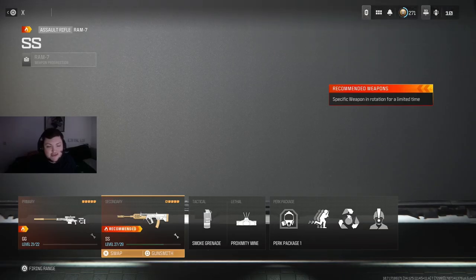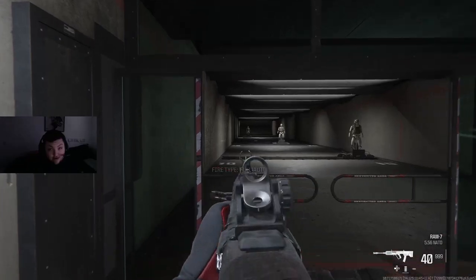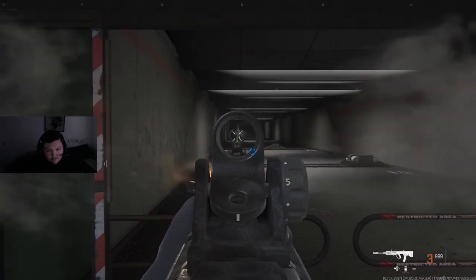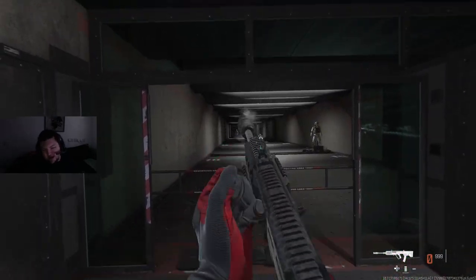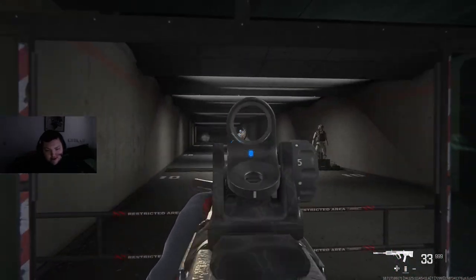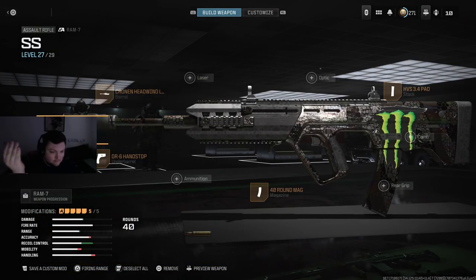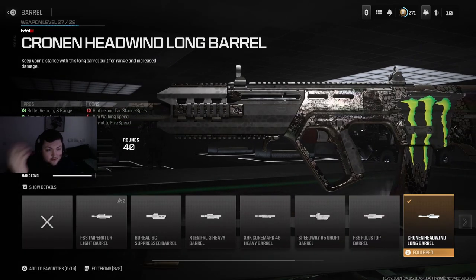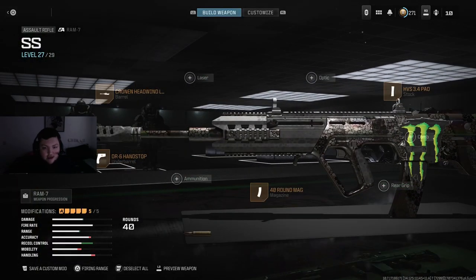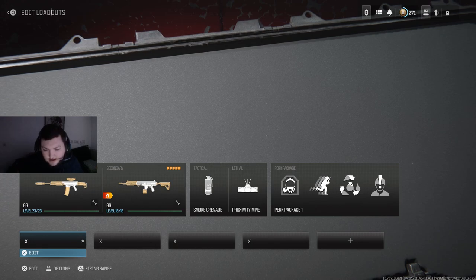For the last sniper support weapon, a lot of people like to run the RAM 7 with their sniper. I love this RAM 7 sniper support build — super nice and easy to use. The iron sights are clean, the recoil is manageable. The build is: Jack BFB Muzzle, DR6 Handstop, Cronin Headwind Long Barrel, 40 mag, and the HVS 3.4 Pod. Super reliable, fast TTK, and overall very easy to shoot — good mobility for being an assault rifle.